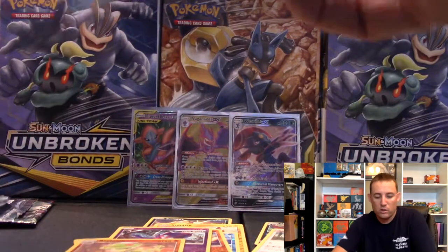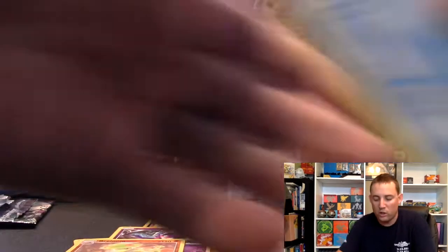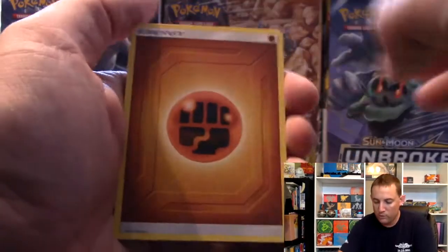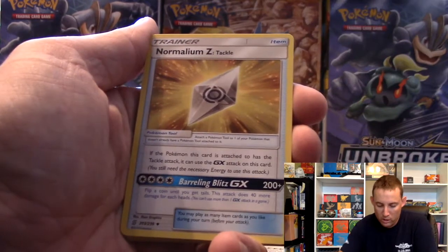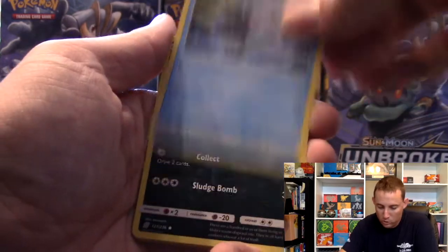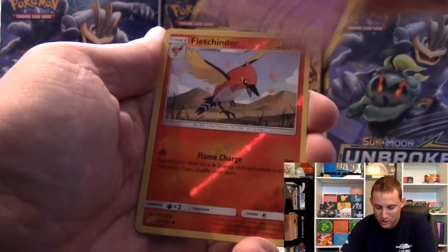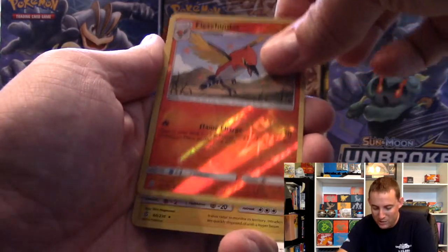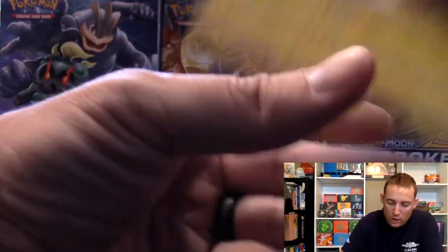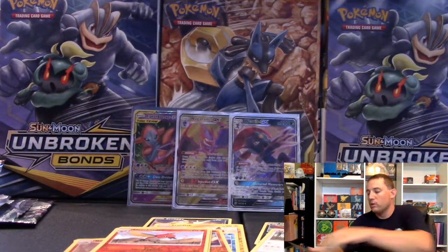Last of the booster packs. We've gotten three pulls so far - cannot complain. Energy, Lumineon, Hepu, Finian, Alolan Grimer, Karrablast, Fletchling, Honedge, Fletchinder, and another Magnezone Hollow. So we got two hollows and three GXs out of those packs.